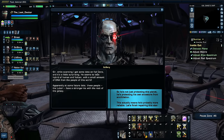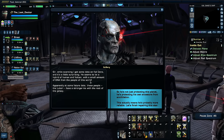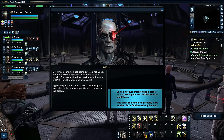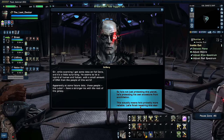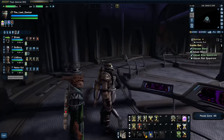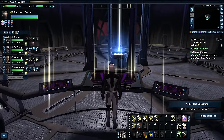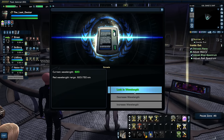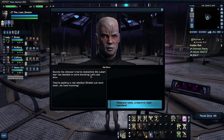While scanning, my officer got data on Caldano — it's a little surprising. He seems to be a hybrid of human and Vulcan, with a small amount of DNA from the people of this world, the Lucari. At some future date these people have a stronger tie with the rest of the galaxy. So he's not just protecting this planet — he's protecting his own ancestors from annihilation, or he would never exist. This actually means he's probably more reliable. Let's finish repairing this star. That looks more like a star. Suddenly something rumbles the ship — sounds like whoever tried to destabilize the Lucari star has decided to come knocking.